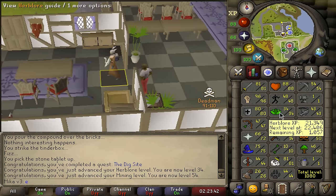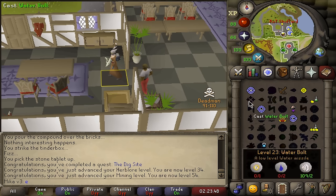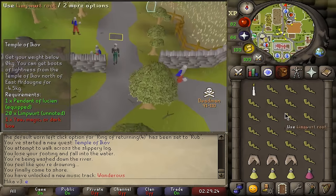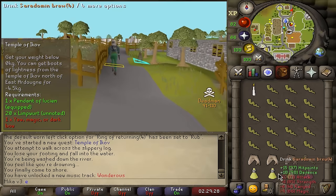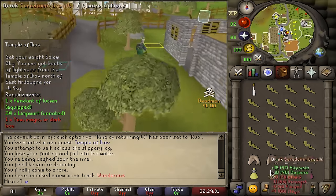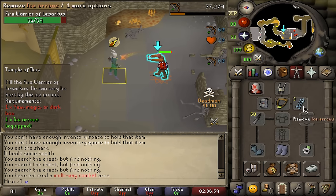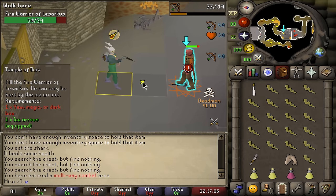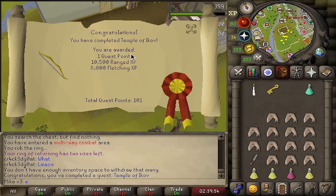Next on the list I believe is going to be Temple of Ikov — another slightly annoying quest, let's get it done. I absolutely hate doing this quest simply because you need to bring 20 unnoted Limptoot roots, meaning you have absolutely no inventory space if you get hit. So if I get hit here, we die. All you need for this one is just ice arrows equipped and you can dart it down — consistency makes this very nice.